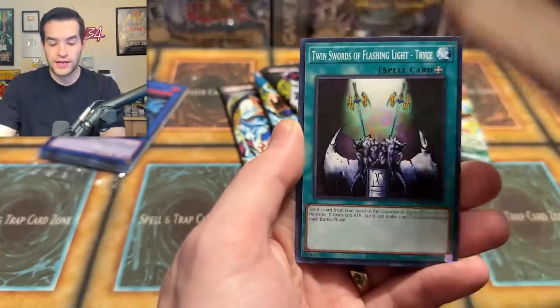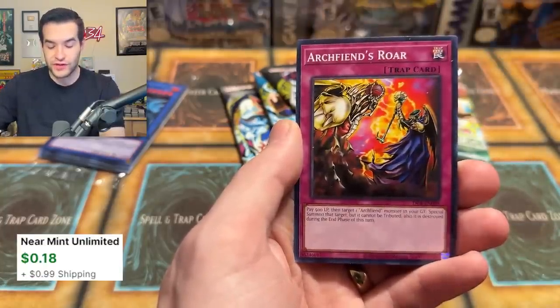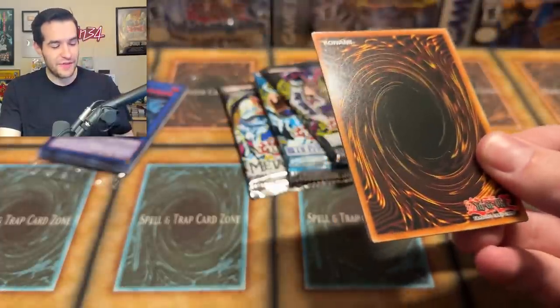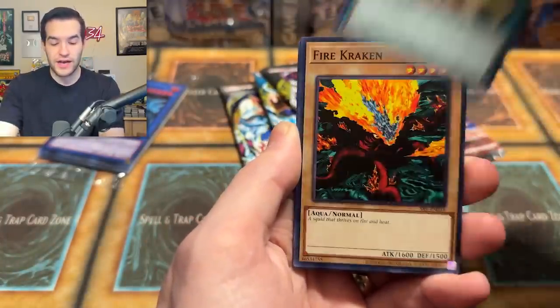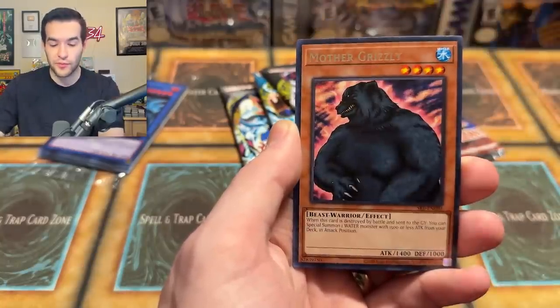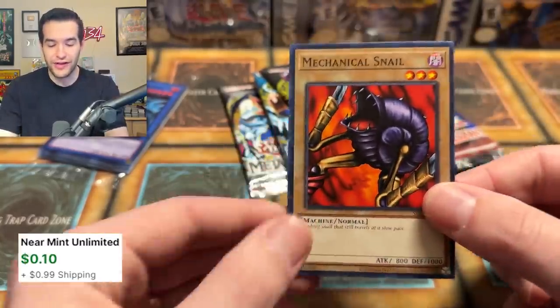You know what I realized — they reprinted Skill Drain again. It's been reprinted a million times. Same thing with Manju — they've hit those cards so many times, and now they've got another reprint. Liquid Beast, Kotodama, Gaia Power, Firecracking, Hungry Burger — pull out the Hungry Burger for Hungry Burger support coming up! Loudmouth Wall, Mother Grizzly, and Mechanical Snail.